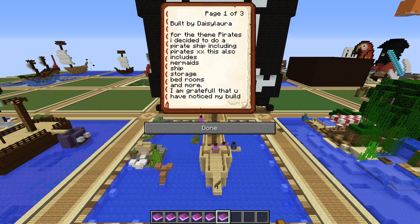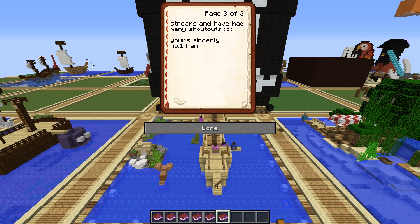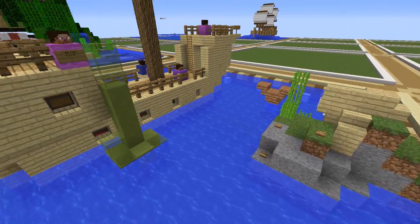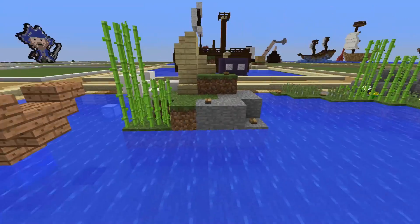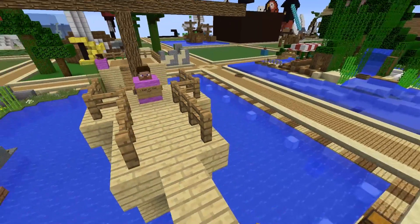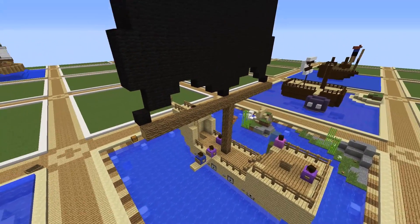This next one is by Daisy Laura, whose book says: 'For the theme pirates I decided to do a pirate ship including pirates, mermaids, ships, storage, bedrooms, and more. This is my second week now. I want to give a shout out to Total Nerd, who has just been nice to me.' It's a nice job — got the beautiful skull and crossbones, the ship, and some pirates. One says 'Me feel sick,' another says 'Shiver me timbers.' There are mermaids over here made of wood with flippers. Very nice build.